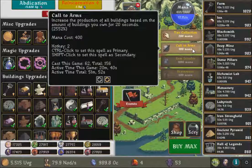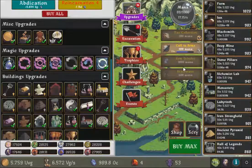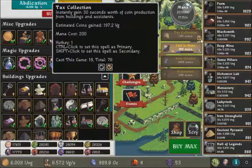I'm going to use control-click on the spell if you want it as the primary spell. So here it's a primary spell. Now I will keep this as the secondary spell by shift-clicking it. What will happen is: when the primary one — call to arms — is active and this reaches 200, the secondary spell will be activated.